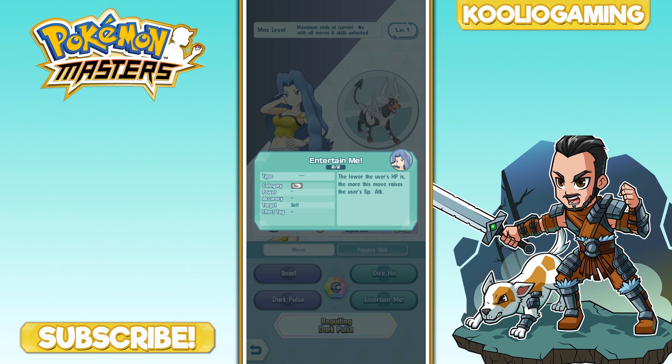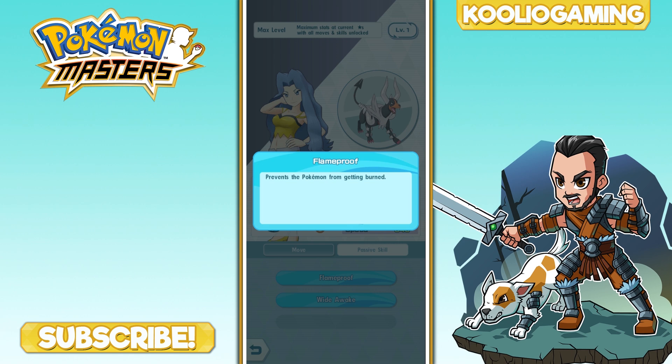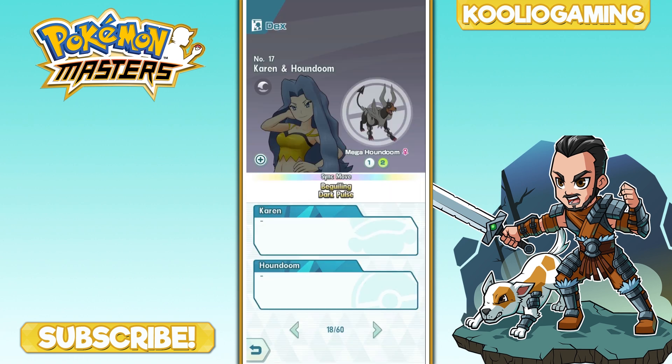Activating Entertain after the sync move massively increases his special attack, making Dark Pulse and even a second sync move incredibly powerful. On top of that, Houndoom can't be burned and can't fall asleep, which — as we'll see with other Pokemon coming up — are really important resistances to have.